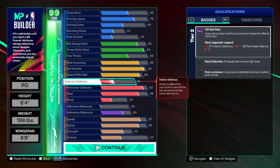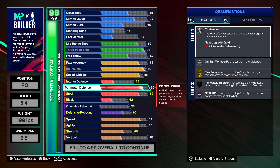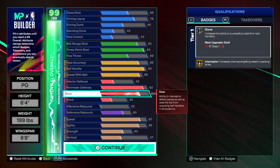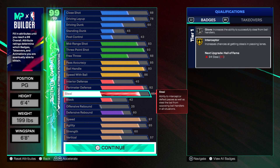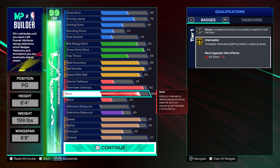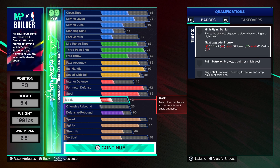Interior defense is the lowest. 92 perimeter defense — at 6'4", small guards are getting shots off over you even with your hands in their face, so I went there to get Challenger gold. You could go 90 or 91 for Clamps gold, but Challenger is really what you need. 85 steal — they really blessed us with steal this year. You still get Gold Interceptor at 85; last year it was 84. Now you get Gold Interceptor and Silver Glove.